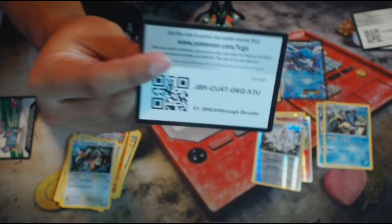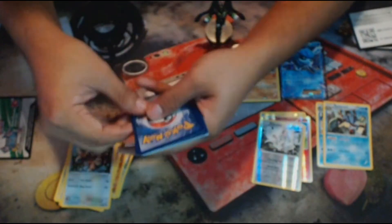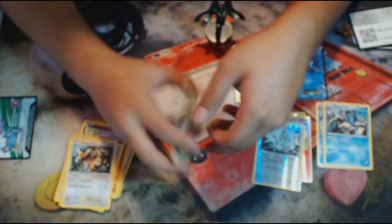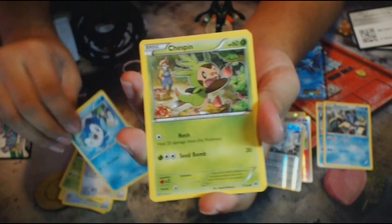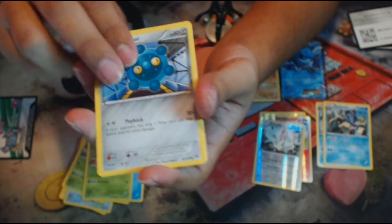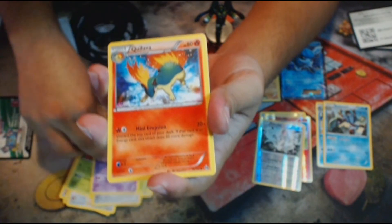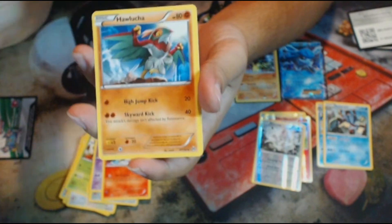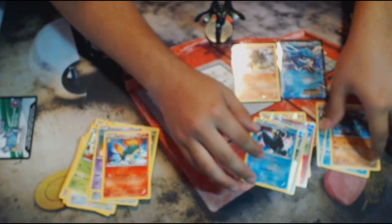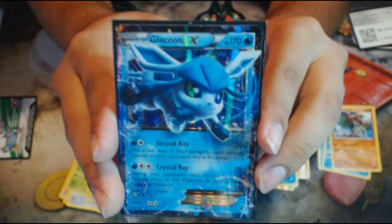Now let's see if Mega Mewtwo Y can break that - if we get a full art it does. Here is the TCGO code for you guys. We start off with a Chespin, a Noibat, a Piplup, another Chespin, a Bronzor, a Pinsir - nice artwork there - a Volcanion, a Quilava. Reverse holo is an Empoleon - that is a nice reverse holo right there. And the rare in the pack is a non-holo Hawlucha. So I was wrong about Mega Mewtwo Y having the best pool, but we did come away with the EX, and as long as we come away with an EX out of four packs, that is always something good.